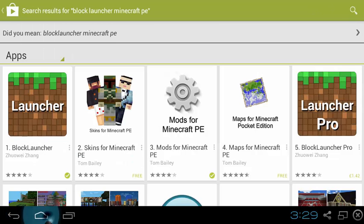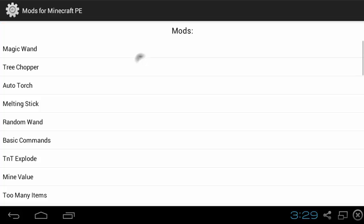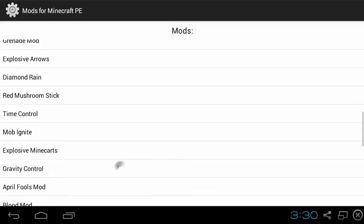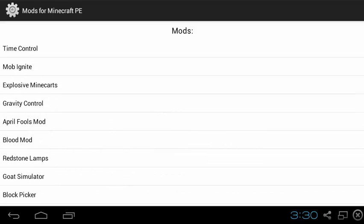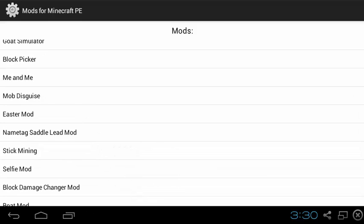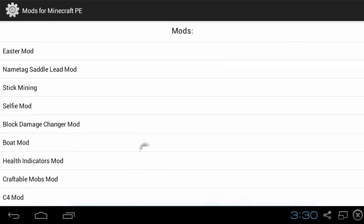Go back home and open up Mods for Minecraft PE. You'll find a list of mods you can install, like the April Fools mod, Goat Sim, Meme Me, Mob Disguise, Too Many Items — loads of stuff.